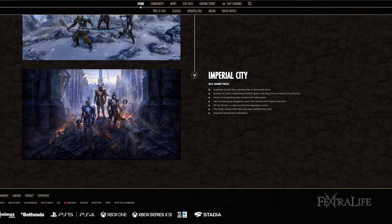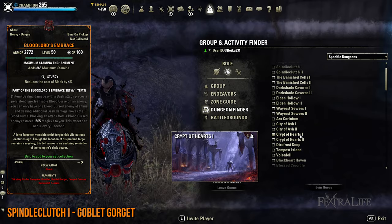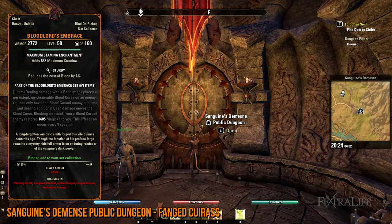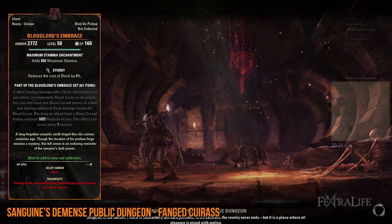Let's discuss the first four leads. Both the Goblet Gorget and Thirst and Grudge leads are obtained by defeating the final bosses of Spindleclutch 1 and Crypt of Hearts 1 dungeons respectively, so you can queue for either of them. While waiting to enter these dungeons, you should roam around Shadowfen, particularly in the Sanguine's Demesne Public Dungeon, to defeat every boss you encounter. If you're lucky, you'll get the Fringed Cuirass lead soon enough.